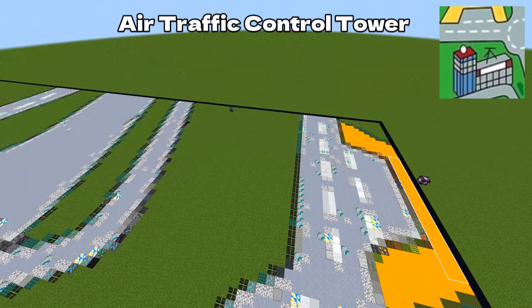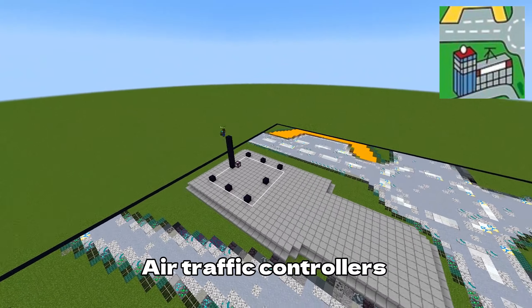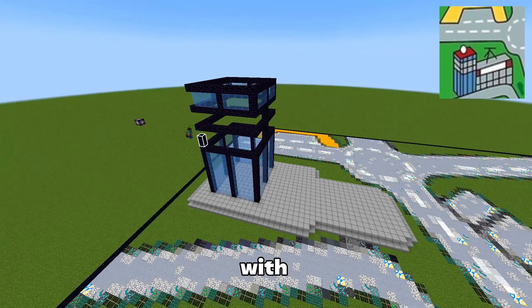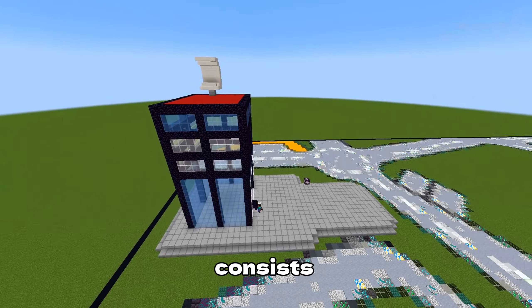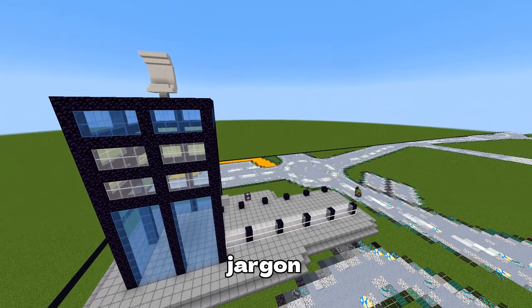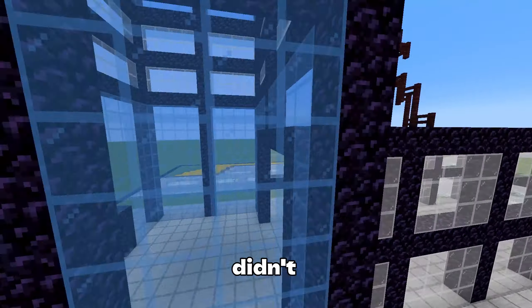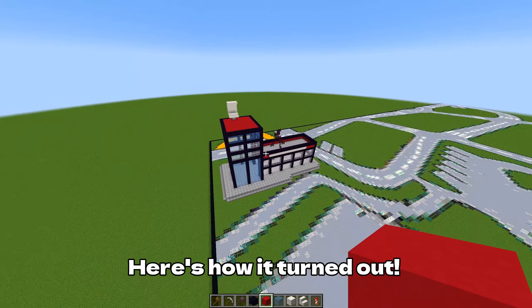The second build is an air traffic control tower. Fun fact: air traffic controllers use their own language when communicating with airplanes. Known as radio telephony, it consists of lingo or jargon that's broadly understood by pilots. I bet you didn't know that.